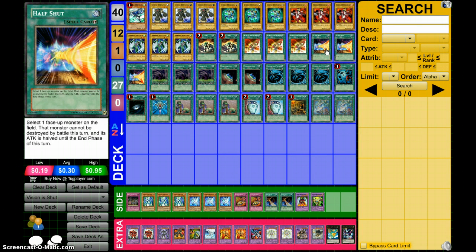To kind of compensate, we also run this card called Half Shut. What you do is select a face-up monster on the field. That monster cannot be destroyed by battle this turn, but its attack is halved. This way, instead of my ROIDs where you need to assemble six cards — five of any ROID and Power Bond — with this you only need to gather five cards rather than six.